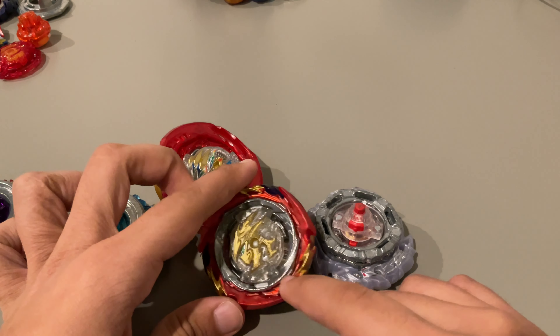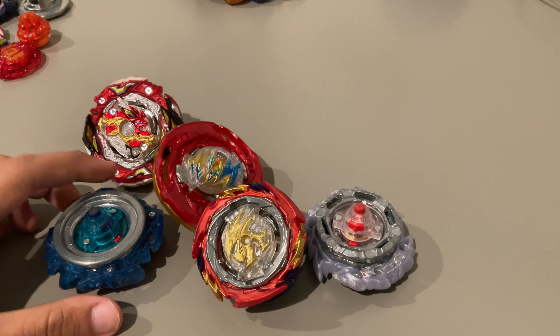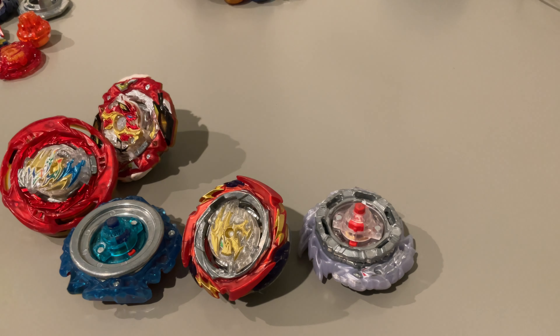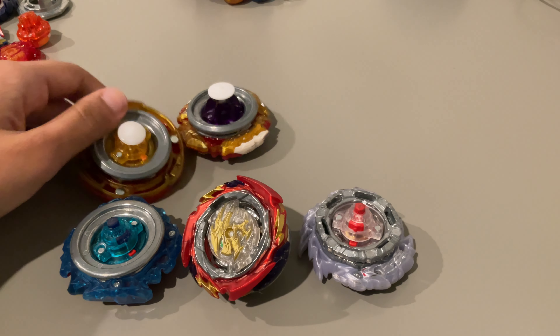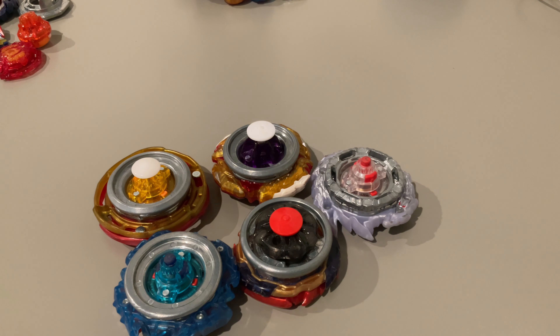These are the top five combinations in my personal opinion. K also did a BeyBase post where his combinations were decently similar — I believe instead of Wind he had World on Metal Drift, which is very common in the 5G setup since you can use World as an opposite spin perma-fused high mode. He also had Astral Spriggan Over Mobius instead of Bearing Mobius. But yeah, these are my personal top five combinations and I'm very much looking forward to the new generation of Burst.